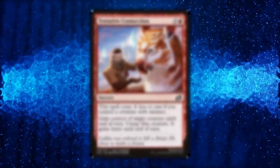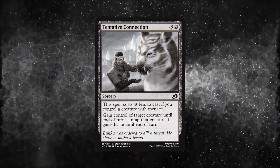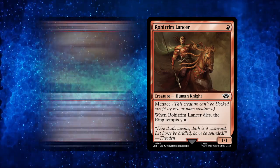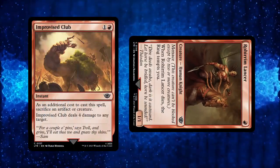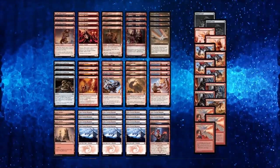Last but not least, we dot our bonus with Tentative Connection. I know this card is not from the latest set, but with Rohirrim Lancer and Improvised Glove, this deck is tons of fun. For 1 mana, you can steal your opponent's creature, attack with it, and deal 4 damage to their face. It seems silly, but it's amusing to pull off, as showcased in this game.